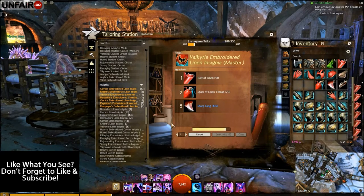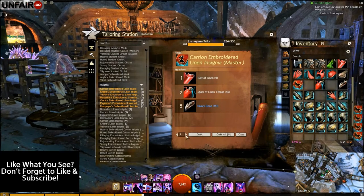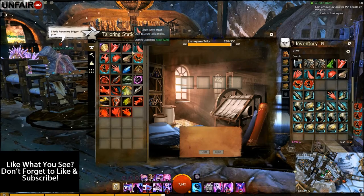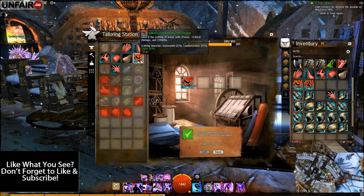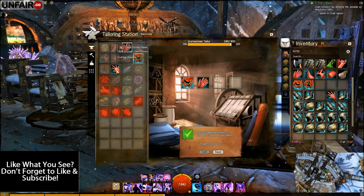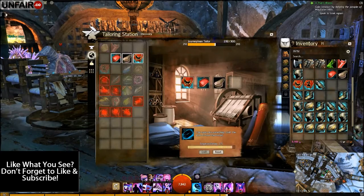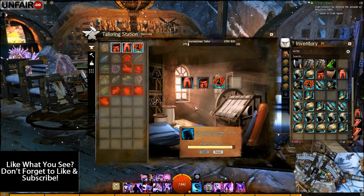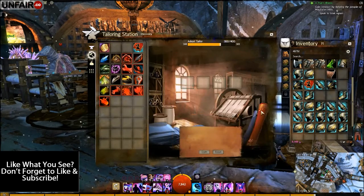Back to the discovery tab, where you will discover the remaining pieces. Start out by discovering everything with the valkyrie pieces first, and that will bring you up to the 300 mark.